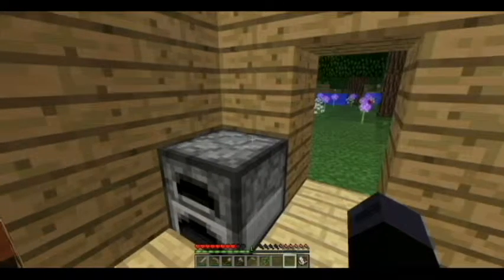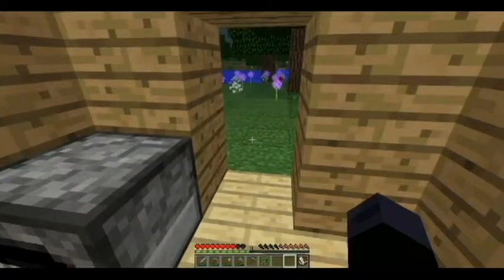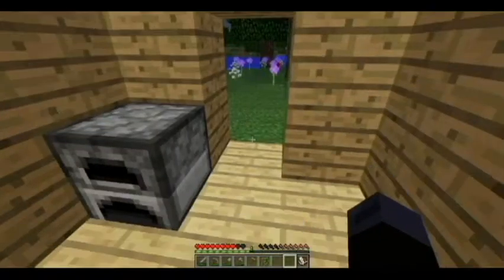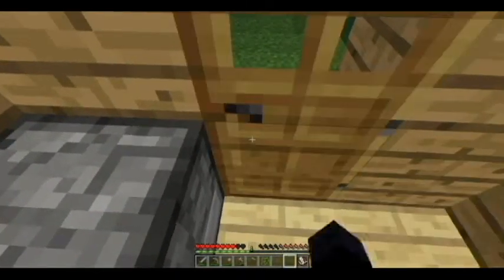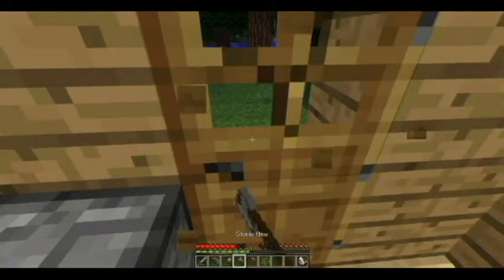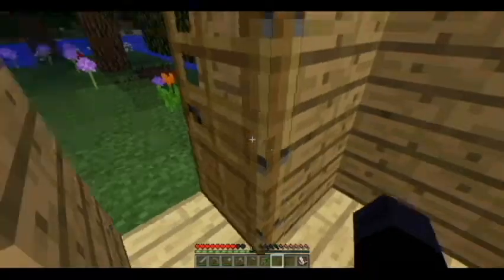Now it's getting late and we have a wide open door — this is dangerous. Time to make a door. To make a door, three wood side by side making a total of six wood will make one door. You can either place it on the inside, which looks somewhat ugly but some people prefer it, or you can place it on the outside. Do as you wish.